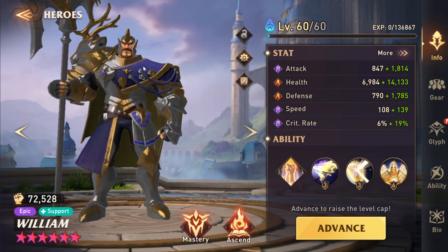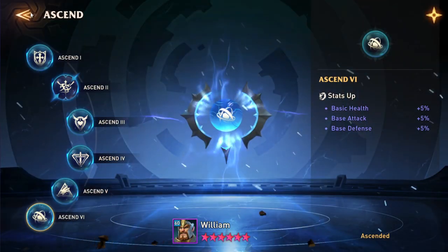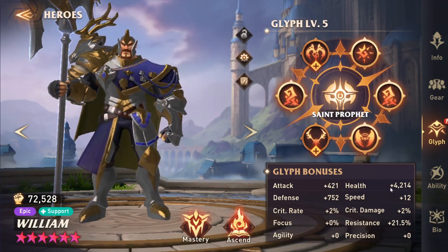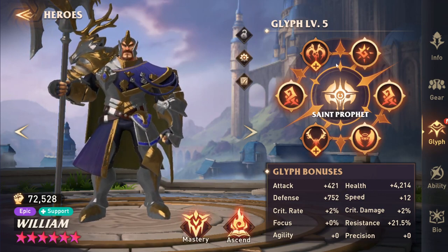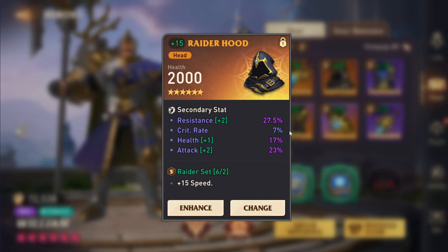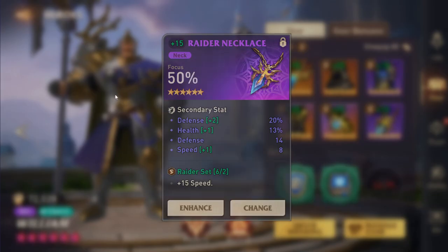I don't think he needs books, but he does get some benefit from them. My William — I put one book in and then decided not to continue. He is fully ascended. His glyphs — I'm missing a couple because I don't need to waste glyphs on William; he works as is. He gets some resistance, but in my opinion the glyphs are okay just to give him additional HP so he doesn't die in dungeons. I have him in regular gear, trying to make him fast so he goes at the top of the turn order. A nice helmet with focus, health, defense, some speed, and this attack percentage ring is just there for the speed. Then focus to make sure he lands his debuffs.